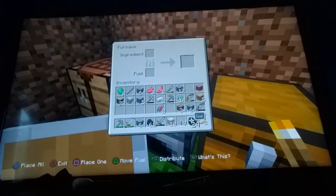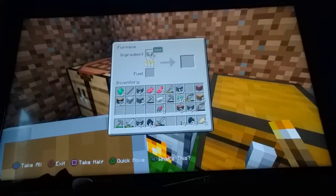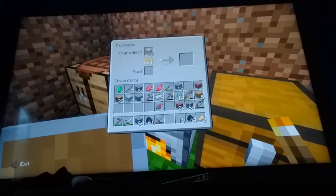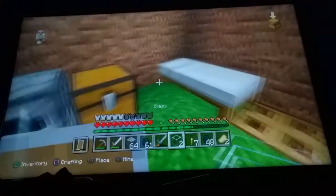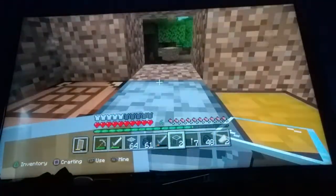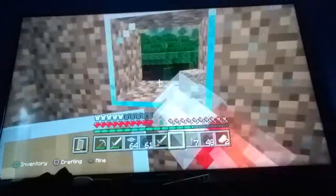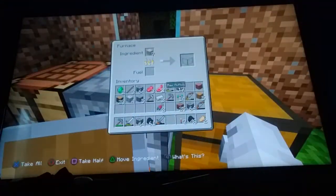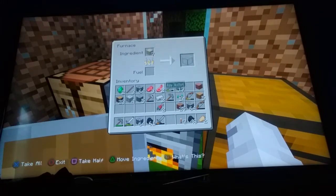All right, we're going to make some windows. Okay, we're getting some windows. Nice. Let's put one right here, then let's put one here. I don't know how many I'm going to use. I've got two iron — I might mine for some more iron in this video as well.